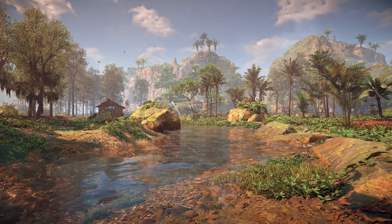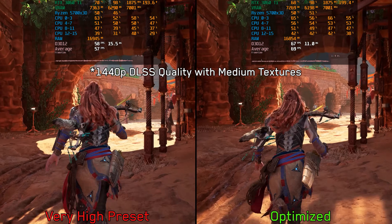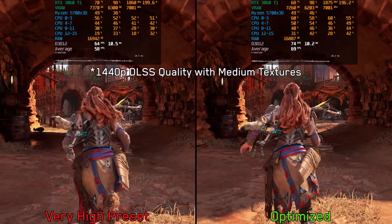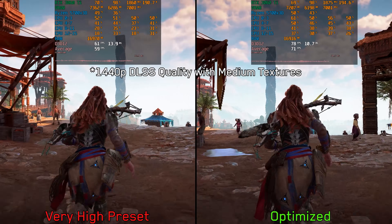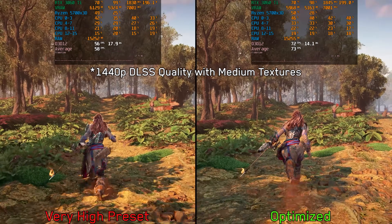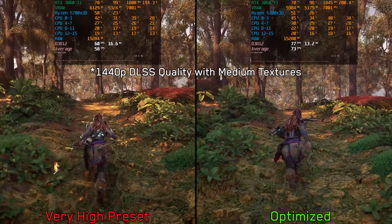Given everything discussed, here are my recommended settings for Horizon Zero Dawn Remastered. Comparing optimized settings against the very high preset at 1440p using DLSS quality mode — in Meridian using medium level of detail and medium texture quality on both sides, there is an average performance improvement of around 20% going from the very high preset to optimized settings. In the wilderness using high LOD, the average difference is about 25% between very high preset and optimized settings.